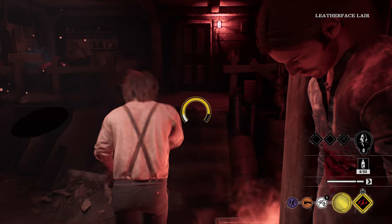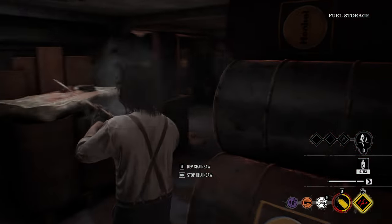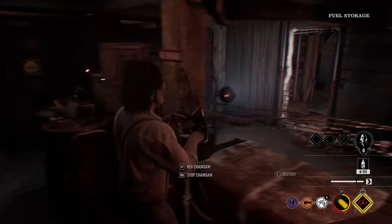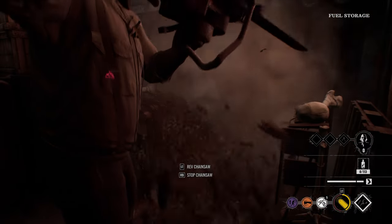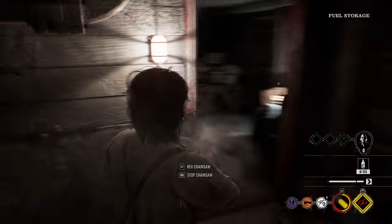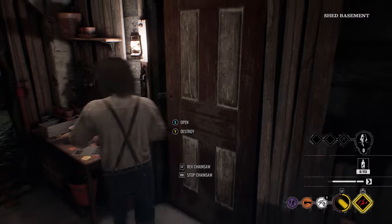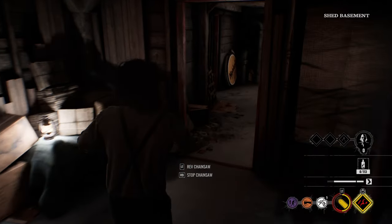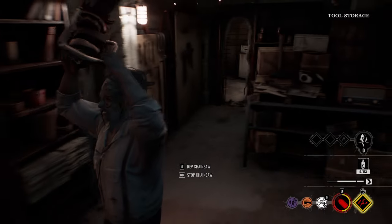Alright, we're at the gas station. Let's go ahead and destroy some barricades real quick — hopefully these victims will lock some doors. I gotta use this perk! Someone over here? Nah, I'm gonna wait until they latch the doors. They ain't latching them doors.